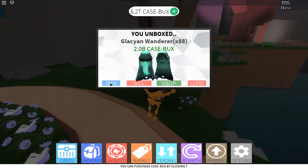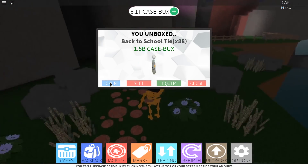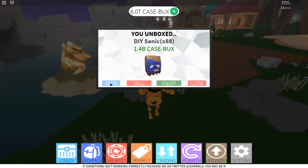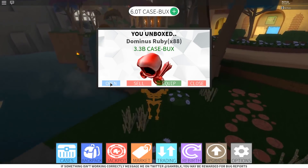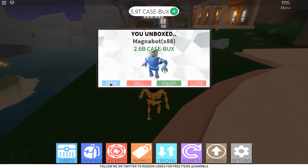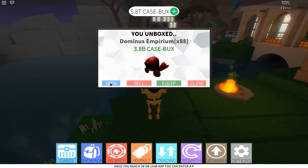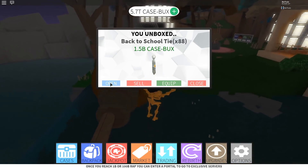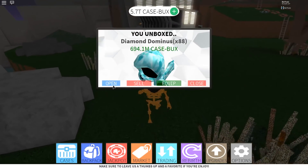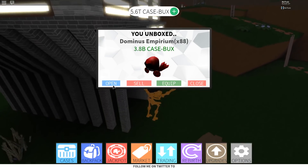I still think they should add a case that's maybe one billion per case where you get stuff worth maybe a couple hundred million to a couple billion - just make it a little more of an end-game case. We are losing money very fast. We're already down into five trillions and we started with 6.5. Before, we'd still be waiting to drop to 6.4. Our wrap is now three trillion, so this case still does make you a lot of profit, but we're spending 1.7 billion each case.